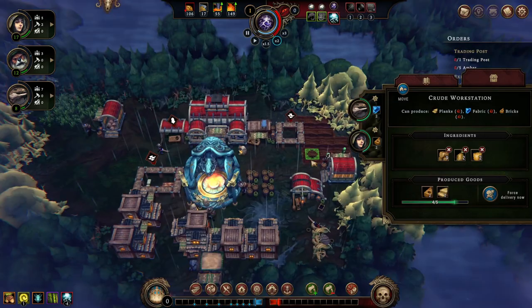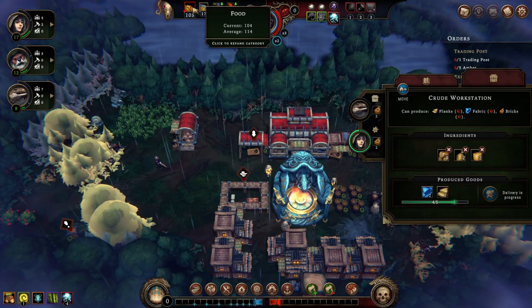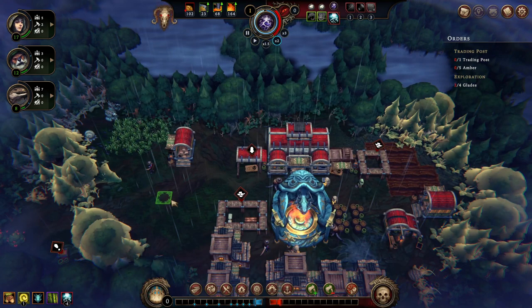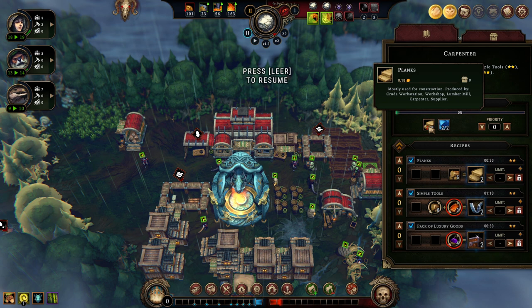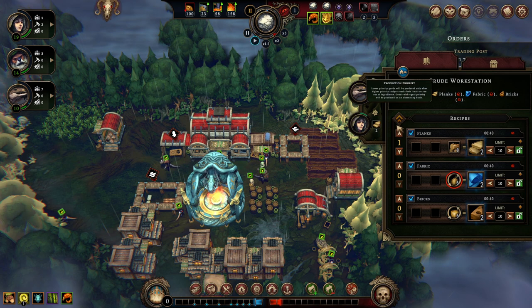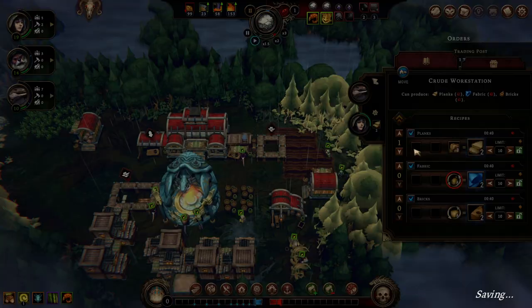We're on a pretty good move, but one thing should always concern us — our food is on a downward trickle, meaning we're not getting more food out of these root deposits than we're eating. Also, our buildings are taking forever to be built. Here we're missing planks, and at the carpenter's place we're missing planks too. In the menu, our workers are producing different things. We want planks to be the first priority, so we move them up and now planks will be finished first. This is how you set up priority profiles for your output.